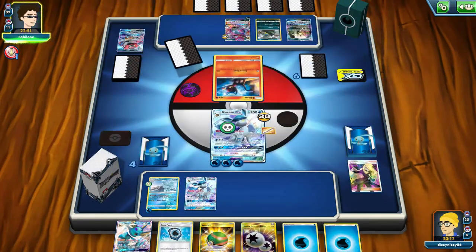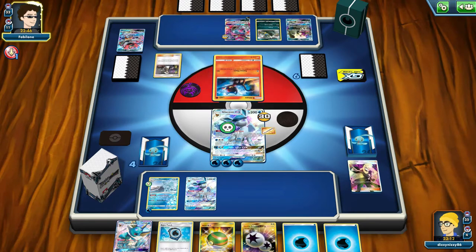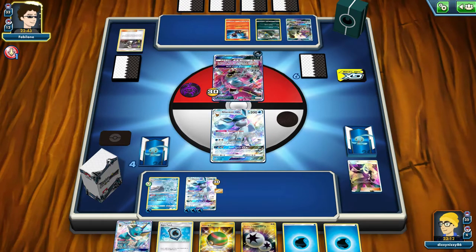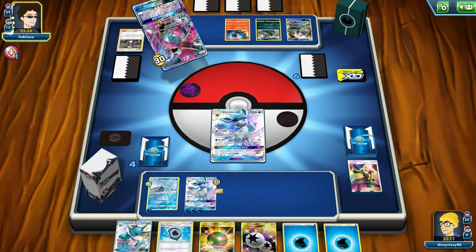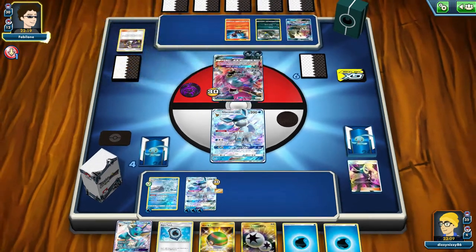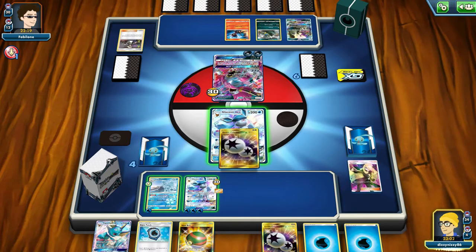I was holding the Vaporeon and could have transformed into it, but I don't think that would be necessary right now. Because he's playing ability-based, it's probably better to rely on Freezing Gaze more than the additional healing. He plays Hoopa GX's first attack to search for any two cards in his deck. I'll play a Nest Ball — I think I want to grab the Jirachi here. We'll just thin the deck at that point. Jirachi isn't going to help me in this matchup — it's more for getting a consistent startup.